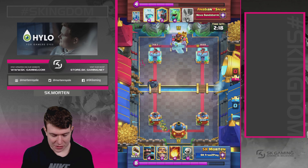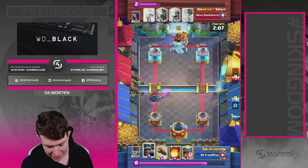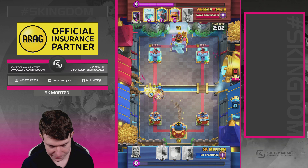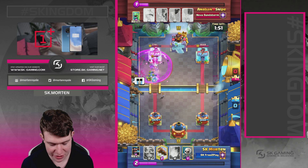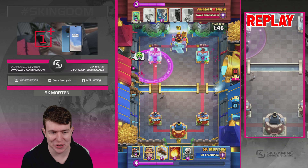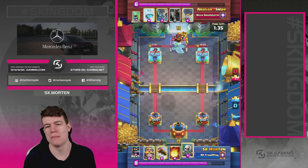Going in with Skeletons — even if he Zaps them it's fine. We're up on elixir, so going in with Hunter, Miner, and hopefully a double Wall Breaker connection. Spamming more cards knowing he's low on elixir. His defensive Rage from the Lumberjack carried him — the tower raged up and killed all my troops. But we still have a damage advantage and elixir advantage. The challenge now is defending Balloon-Pekka-Tornado-Freeze push in double elixir with Baby Dragon.